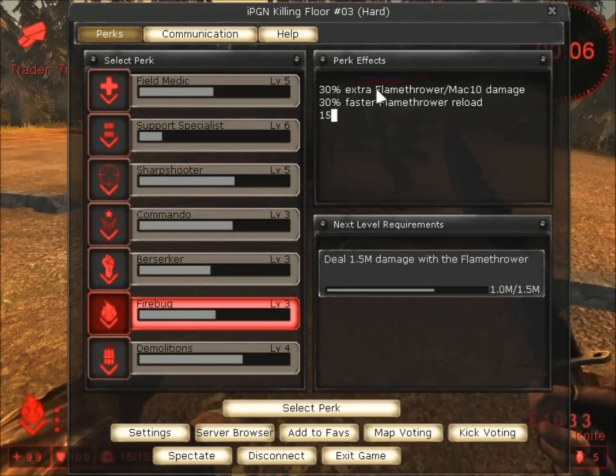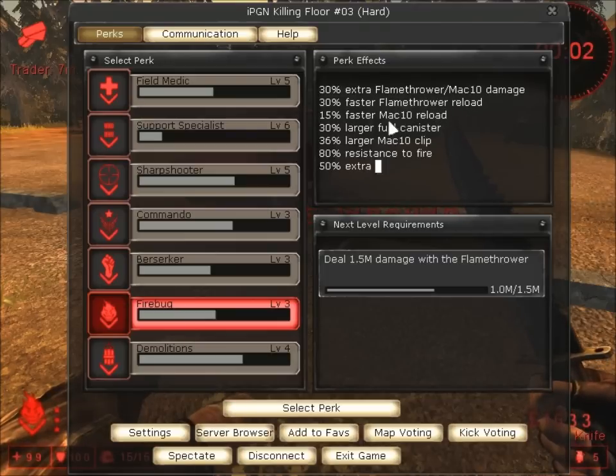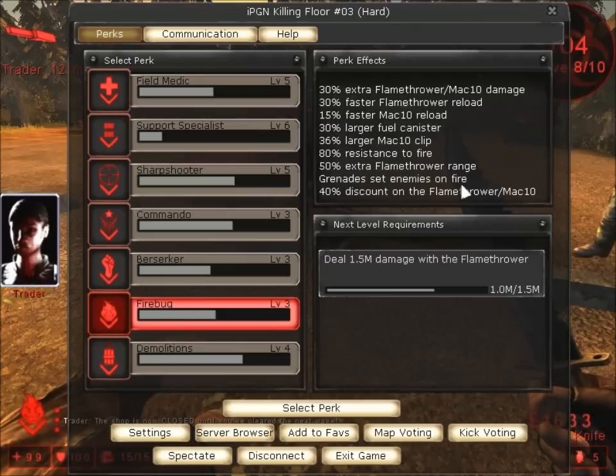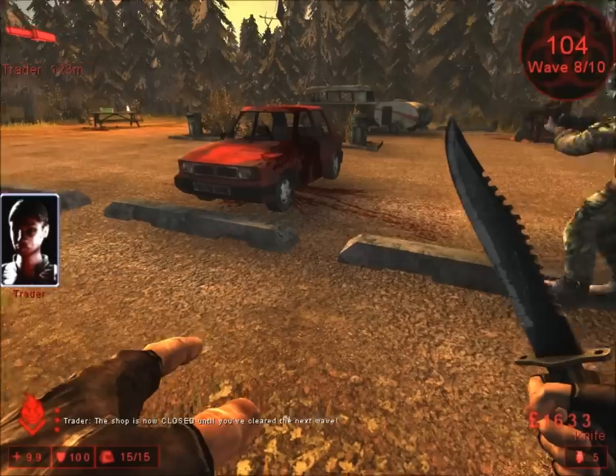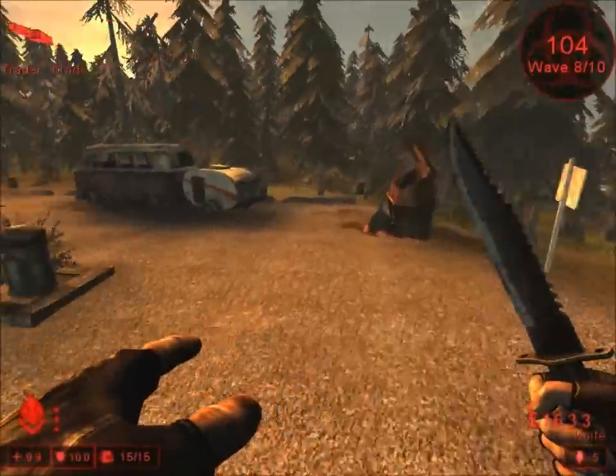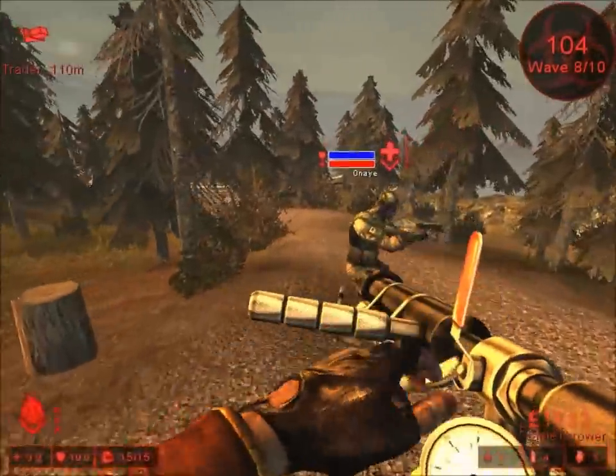Here are the perk effects. There is an extra flamethrower on back for 10 damage. There is a faster flamethrower reload. There is a faster macro reload. And there is a grenade set from the fire. As you level, those perks do increase in terms of percentage, and damage increases.